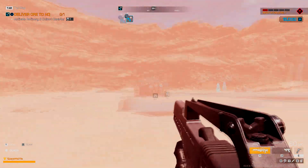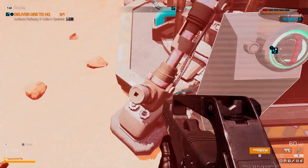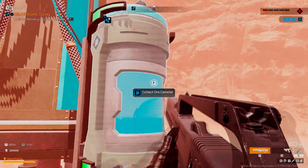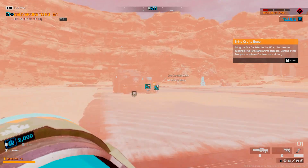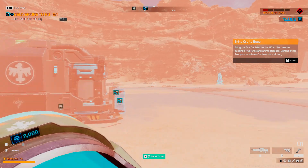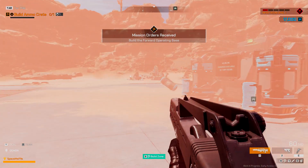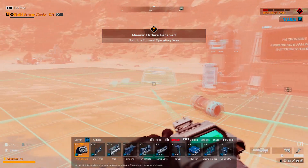Canister - where is it at? Yep, there it is. Return to the mobile HQ with the ore canister and drop it off at the dock on the mobile HQ. Had a feeling we were going to bring it back here. Pull out your build tool in build mode, now place an ammo crate - scroll to navigate.